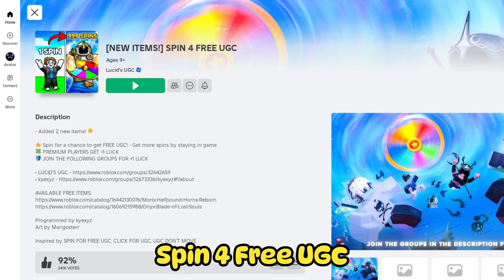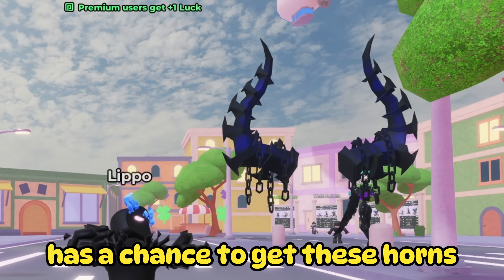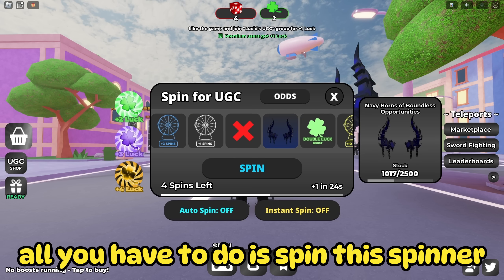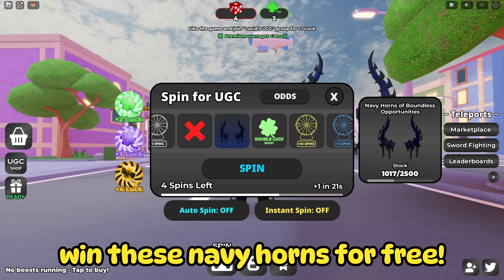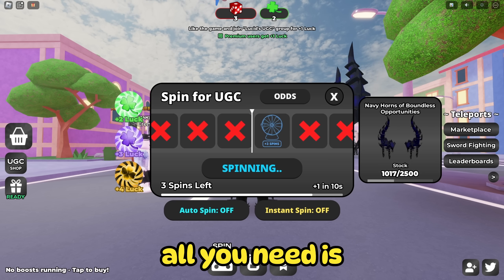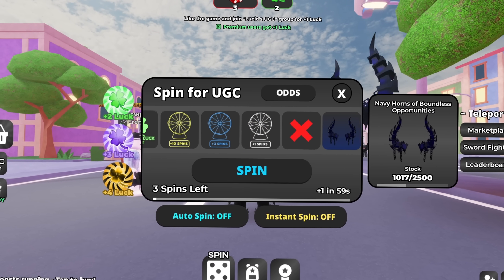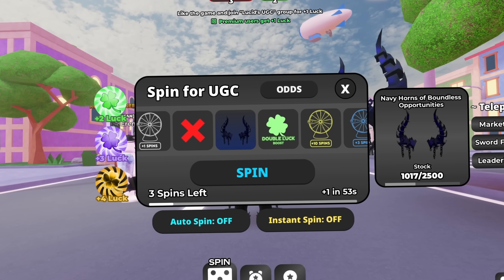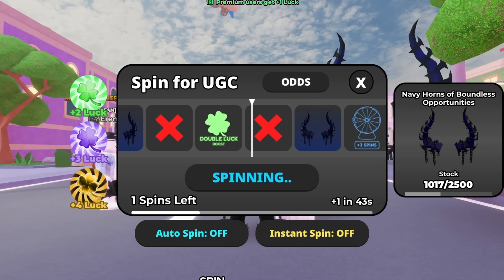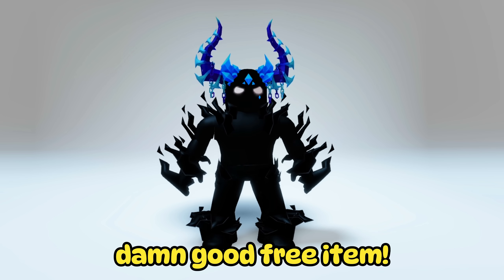Search game Spin 4 Free UGC. In this game, everyone has a chance to get these horns that you see right behind me. You don't even have to move for it — all you have to do is spin this spinner. As you can see, we can win these navy horns for free. You get free spins almost every minute. All you need is a little luck and patience. I almost won here. Definitely a great game and an absolutely great free item.